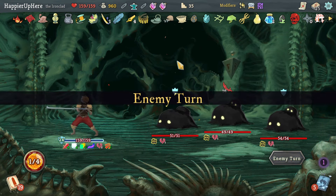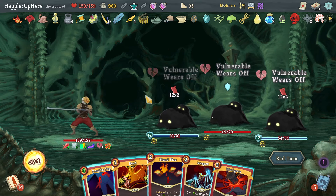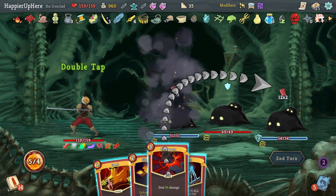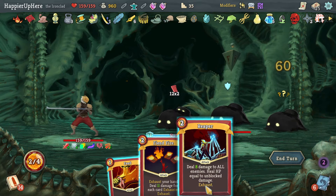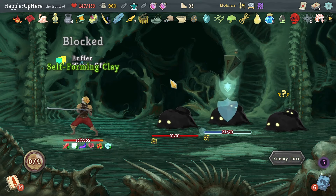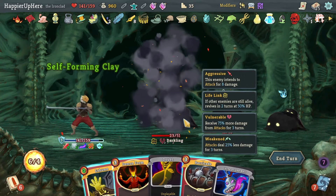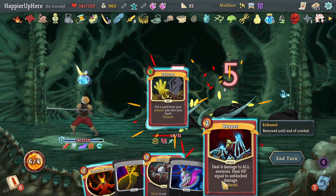Here I'll do Corruption, Berserk, then Power Through — saving Impervious for later. I'm vulnerable this turn — a lot of incoming. I was hoping to kill something. I can double tap the Feed to kill one of them. Let's feed the backliner. Then Fiend Fire to deal damage — I'll lose one of my buffers and take 12 damage. Then Shockwave, Cleave, Offering, and Exhume — a Reaper for AoE damage, also heals me back up.